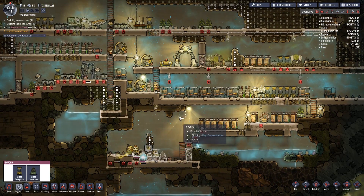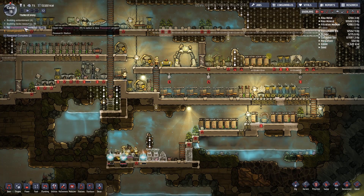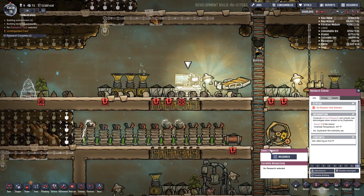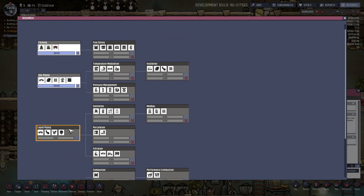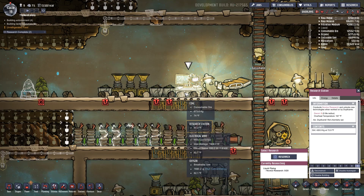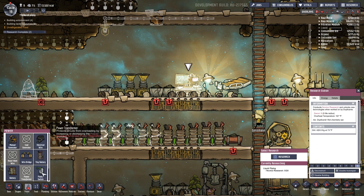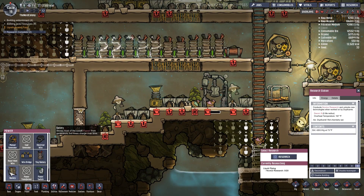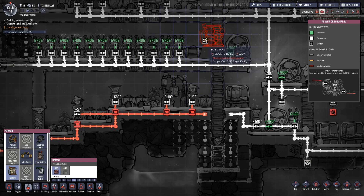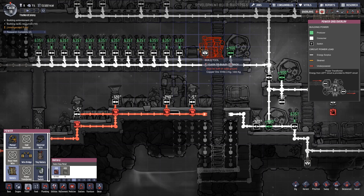I thought we had deconstructed these, I must be wrong. Oh, that was very quick! Okay let's go ahead and grab this just because it's there. We have more power options - a tiny battery, a power switch, and a big battery.